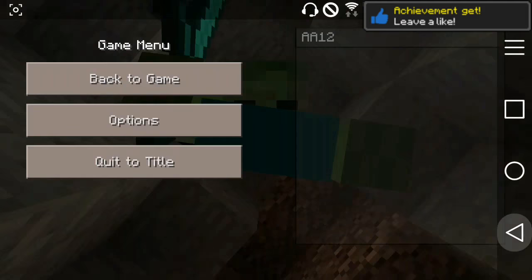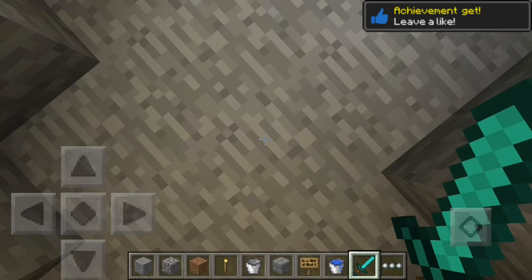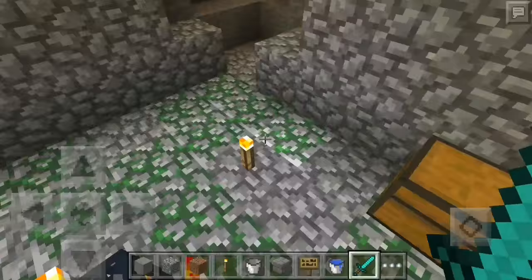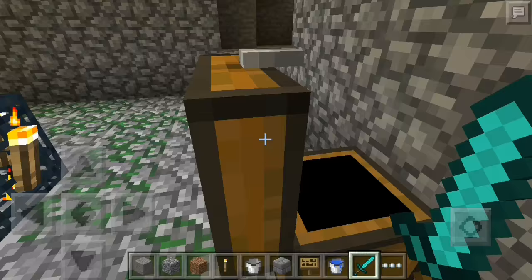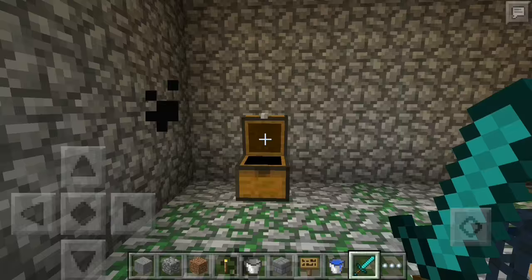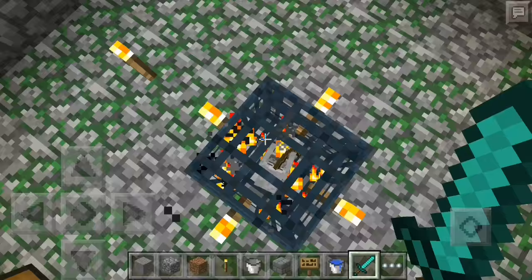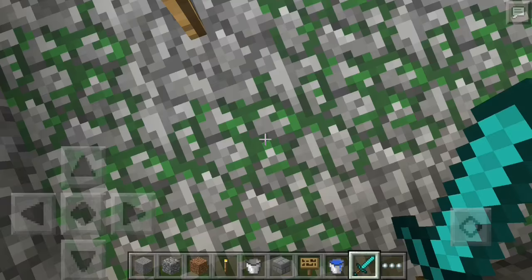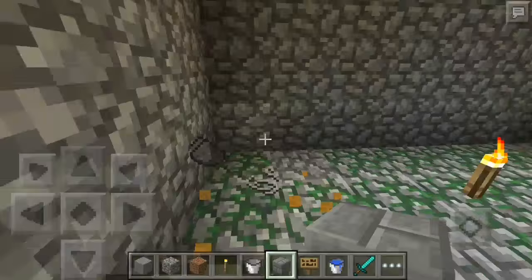Hey, what's up guys, double A12 here and welcome back to another Minecraft Pocket Edition video. Today is going to be a tutorial video where I'm going to show you guys how to make an XP farm. With this XP farm you actually need to have found either a skeleton spawner or a zombie spawner, or else it just won't work. I did find a skeleton spawner — you can tell what type it is by looking at the thing in the middle. I'm going to turn off the difficulty so nothing interrupts us, and this might be a lengthy tutorial so make sure you're following along.